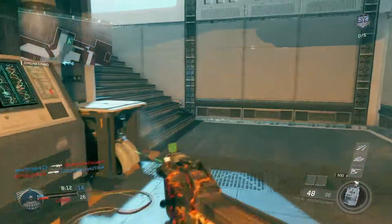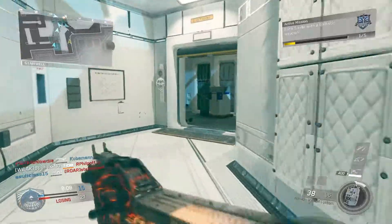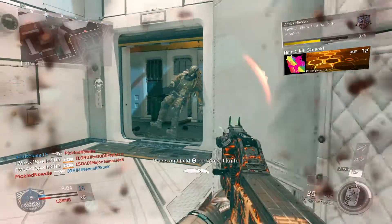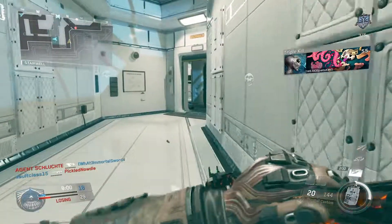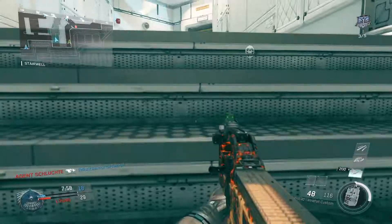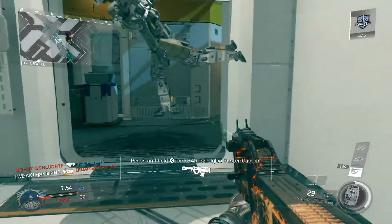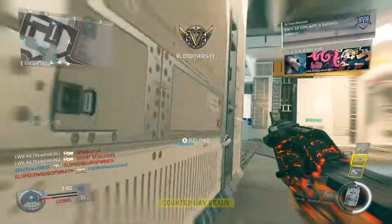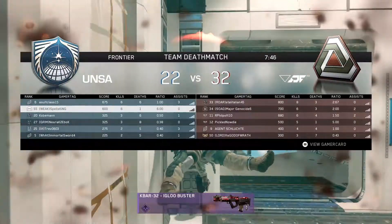Now we're going to get right into the gameplay. If you notice the score at the start, we're about a quarter of the way through when I hopped in — I think they had 26 when we started. Basically what you're going to see is me just going off with this gun. I came back tonight and said I want to make a best rush class setup video with the FHR, and I've been absolutely dominant with this gun since I started using it. And as you can see, I just get off on fire — it really epitomizes everything about this gun.